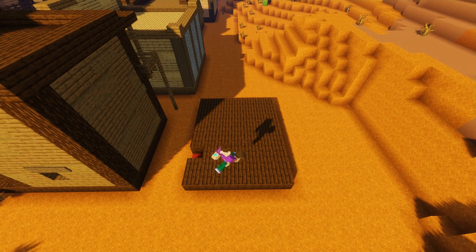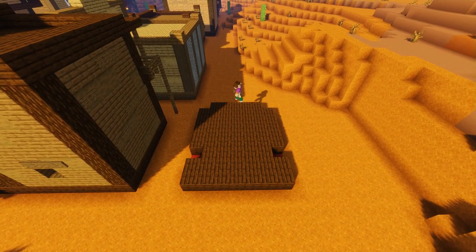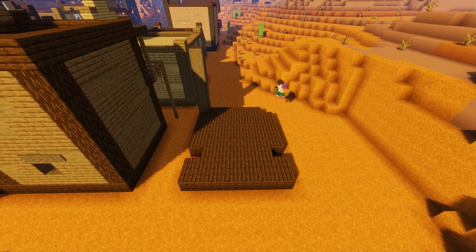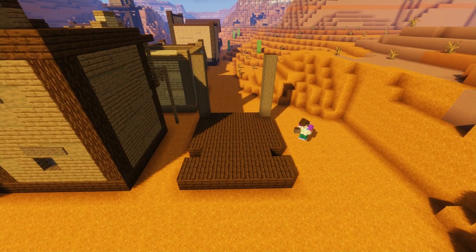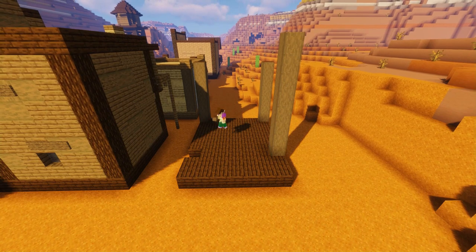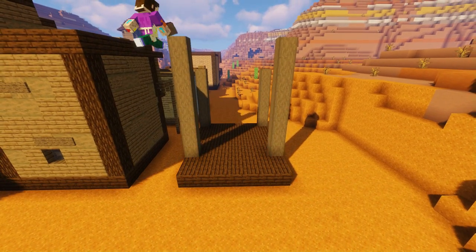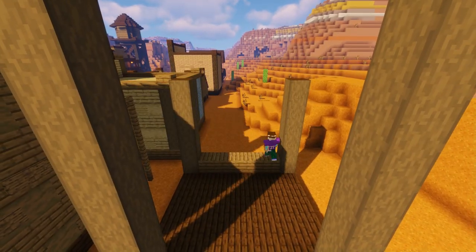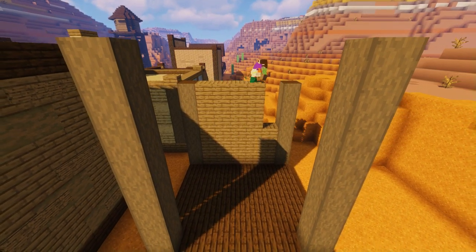Next we're going to knock out a few blocks from the base - one on each side three blocks in from the front, and then one on each of the back two corners. In the rear two gaps we're going to build a seven block column high of stripped dark oak logs, and in the front two gaps we're going to do the same but this time nine blocks high.